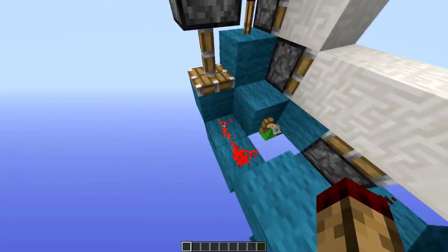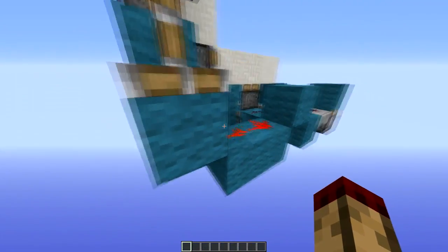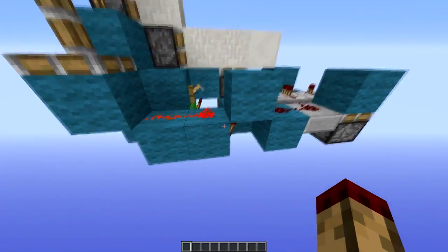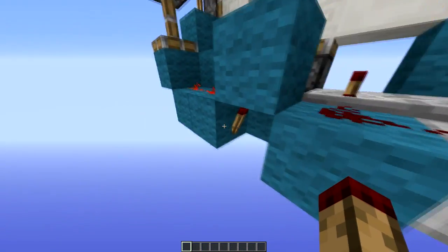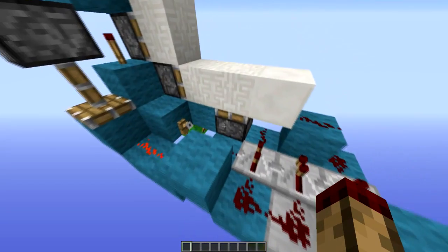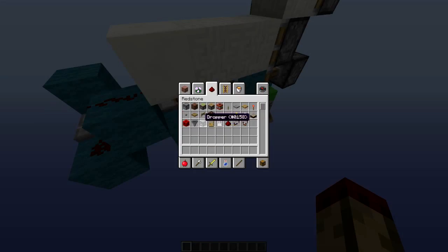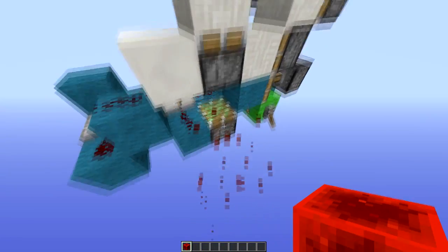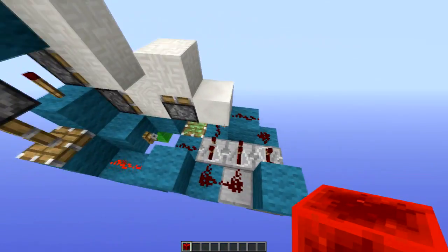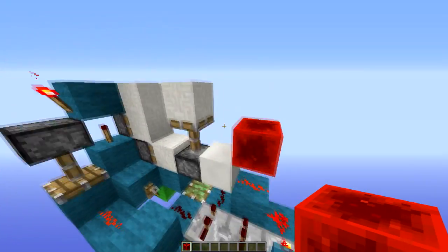So first of all I've got the main circuit there, and that goes into this piston which creates a one-tick monostable by lifting up this block and putting it back down really quickly. That turns this redstone off quickly, which lets this torch pulse. The first thing that does is fire that piston up, which I can replicate like that.